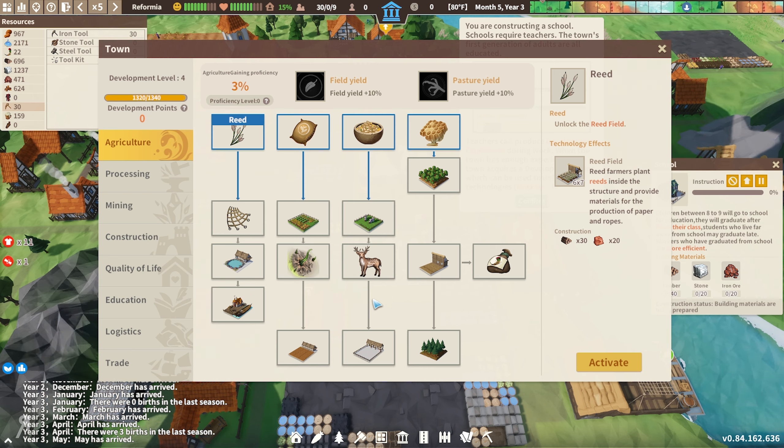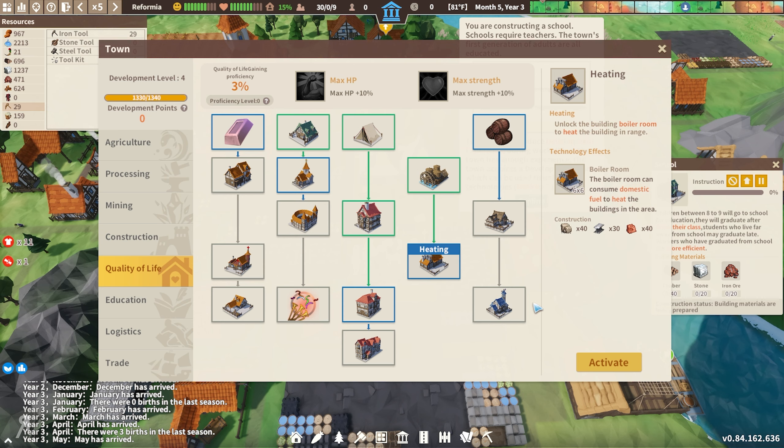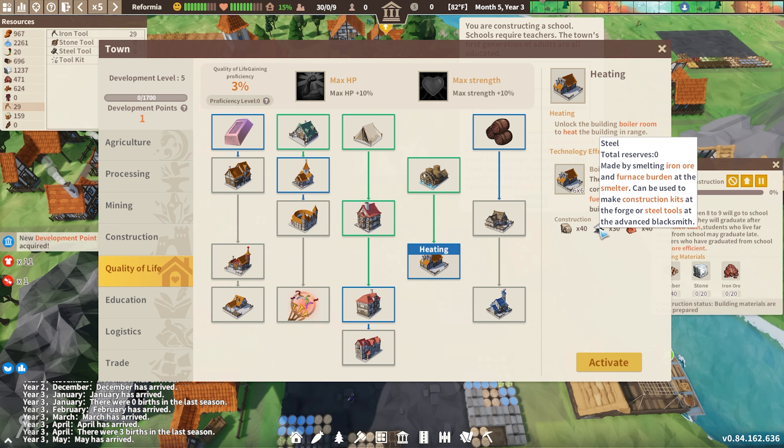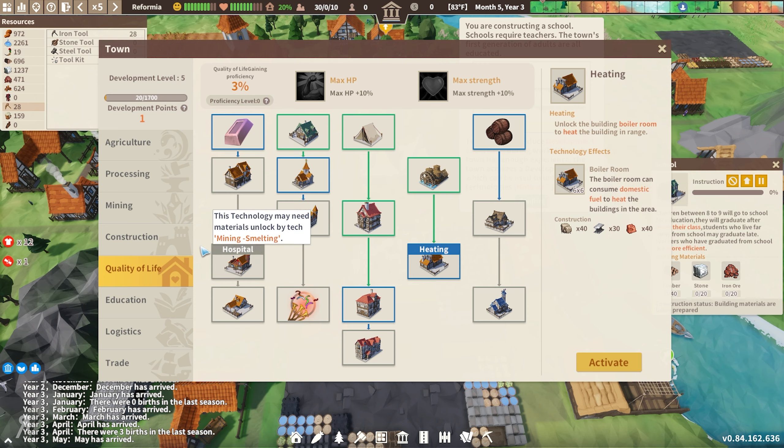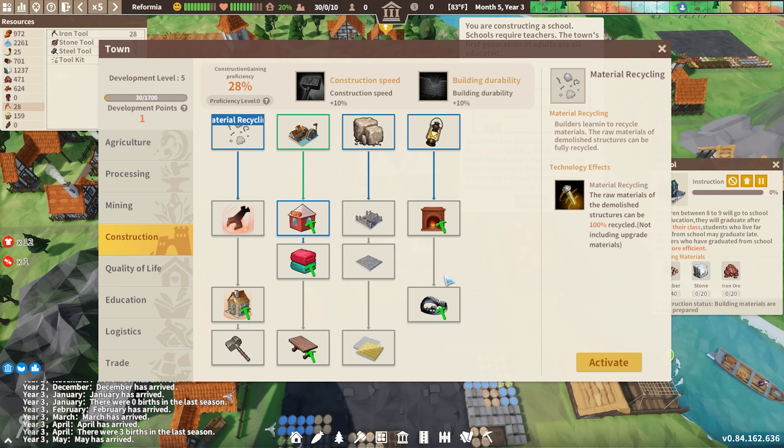I've gone all over the place with this particular city — I've basically unlocked a wide variety of different things. I have a police station, I have house upgrades, I have clean water. I should probably get heating, to be honest — you can unlock the boiler room to heat buildings in range, which is fantastic, but you need steel for this. The best thing you can do is always look at the requirements of a building before you spend your research point, otherwise you won't be able to build it because you don't have the required resources.